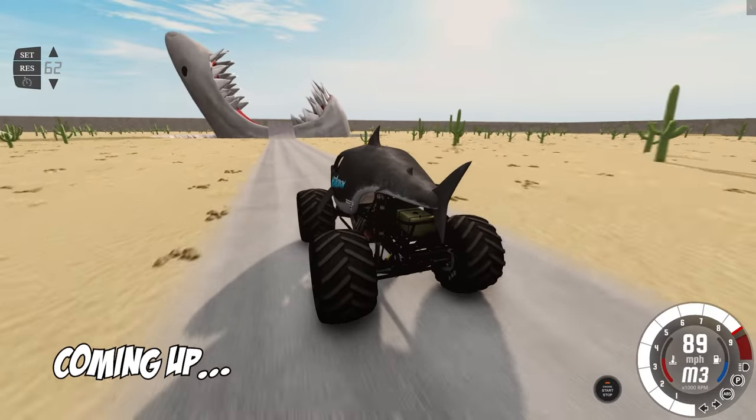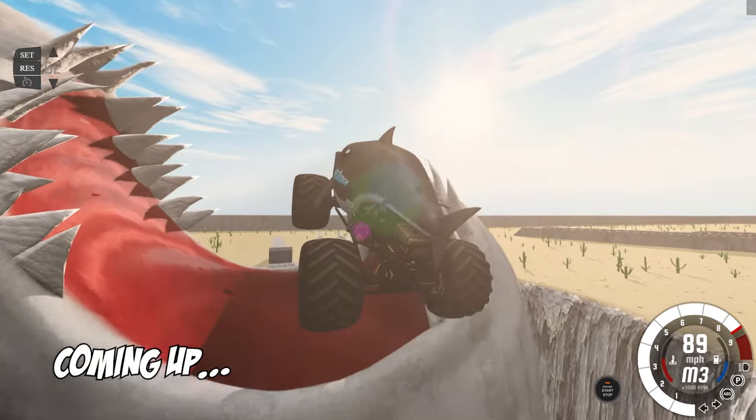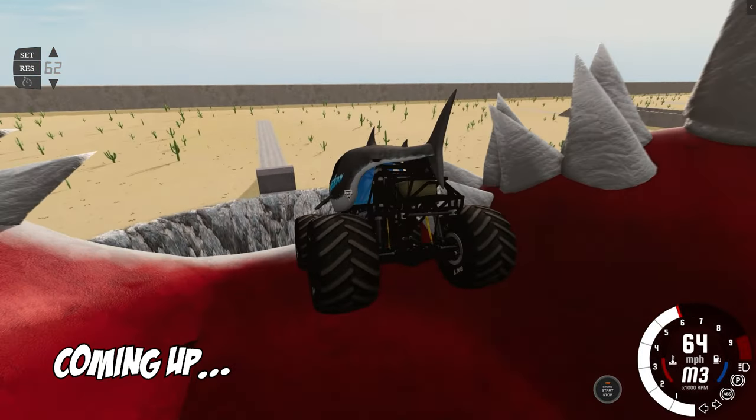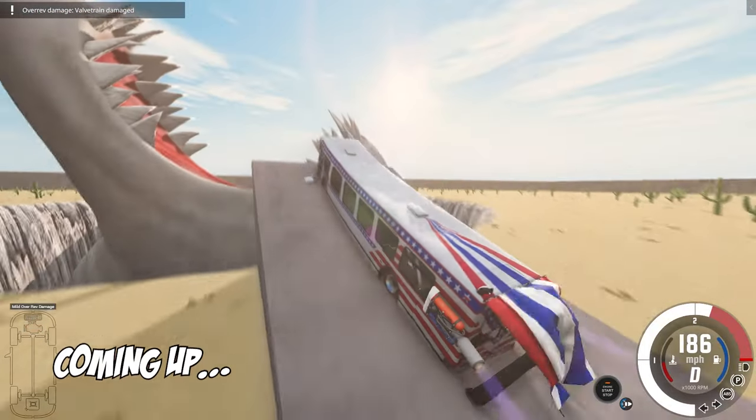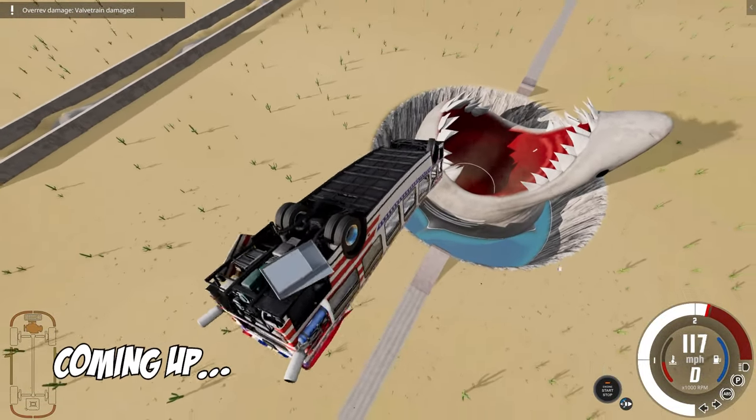Let's see what my speed here is. 89 - hey, that's pretty darn good. Let's see if we can get it there. Up and over! Oh man, how fast can we go? 186 miles per hour. That was way more than enough to get over the shark.